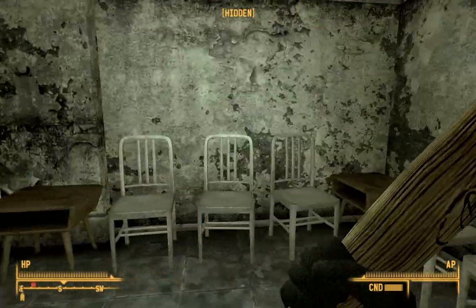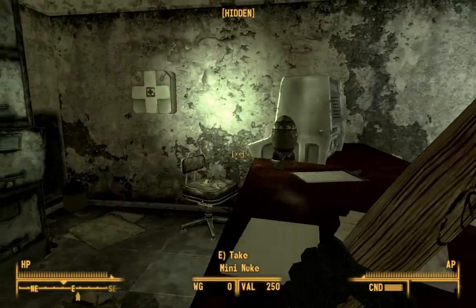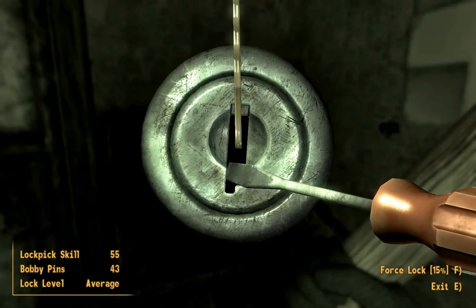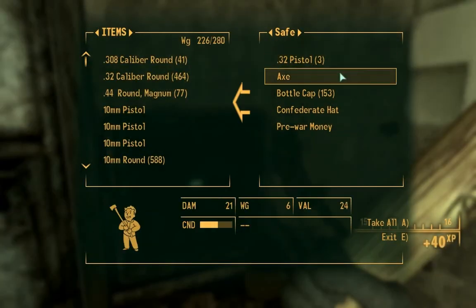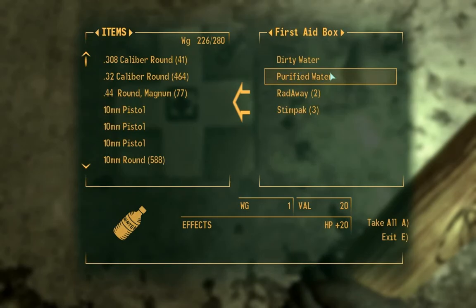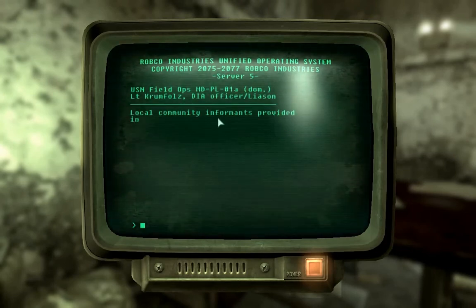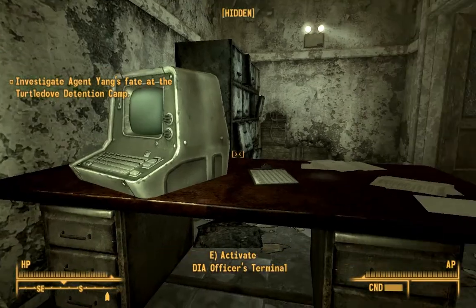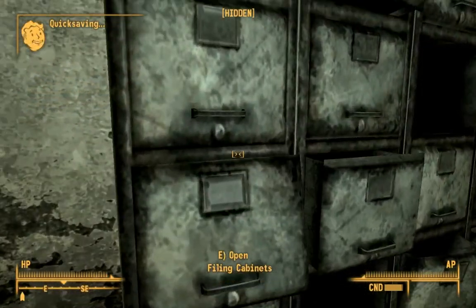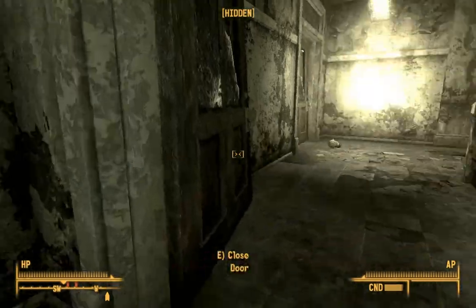Yeah, I think I'm just going to do this little Velvet Curtain quest, and then I'll be done for today. Ooh, a mini nuke. Ooh, a safe. All sorts of fun stuff in here. Three pistols. Turtle Dove Detention Camp — that's where I originally got the quest, was the Turtle Dove Detention Camp. So we're not going to be able to finish that today.